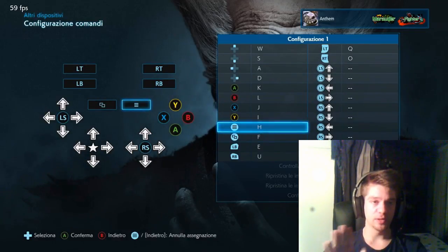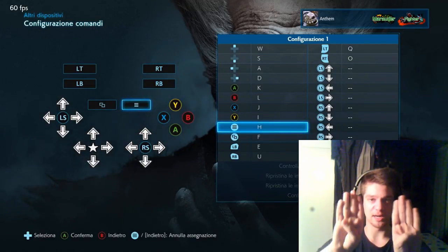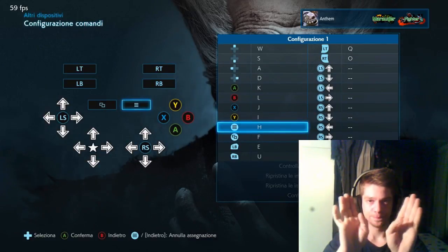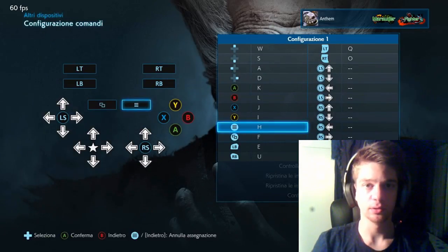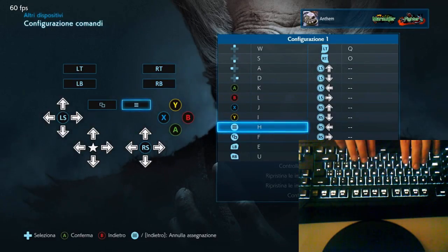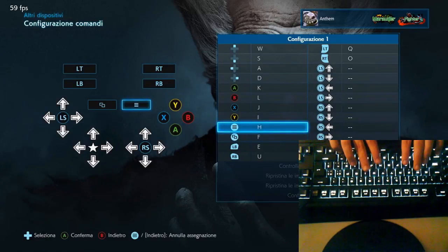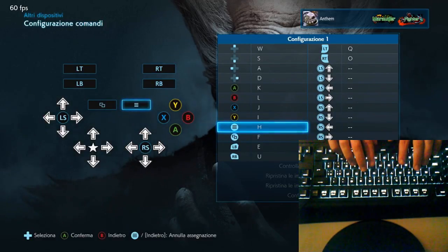For the Start and Select buttons, we have two different keys that are near those two parts, because our hands are positioned with a space in the middle. So, as you can see, we play with W, A, S, D for our left hand and J, K, L for our right hand. We use the H and F keys for the start menu and select.